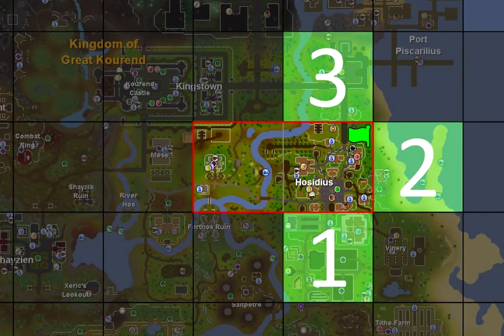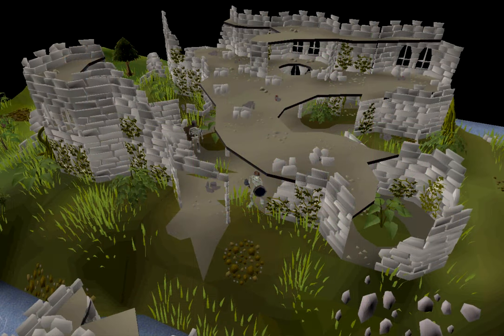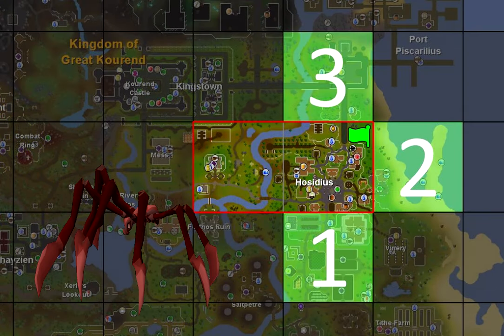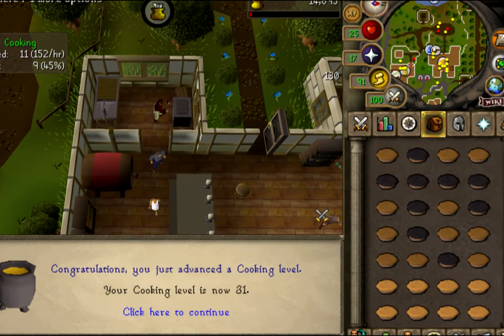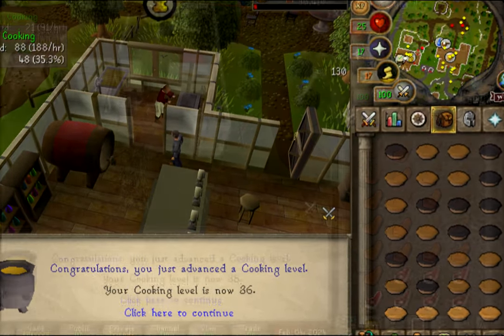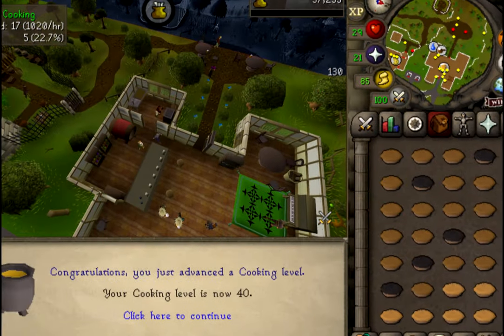The western chunk area doesn't currently have any immediate requirements, but it's just one chunk away from the Forthos ruins. If I roll that chunk, I'll need to hunt Scurrius which drops its pet at a rate of 1 in 3,000, and it also unlocks an easy and medium clue step. I'm excited for the chunk roll — let's tackle my final requirement, baking pita bread with a Cooking level of 58.